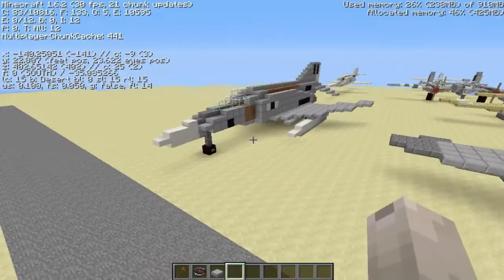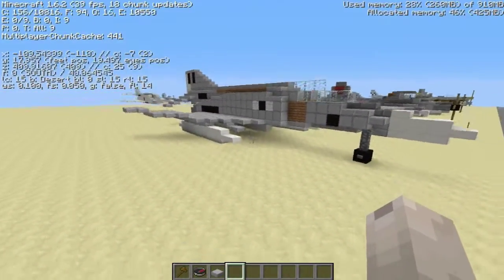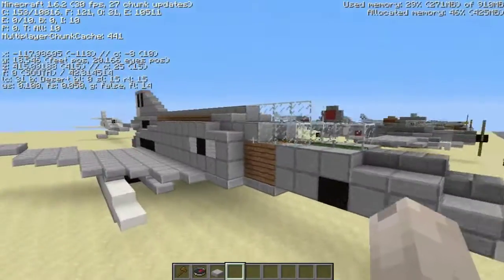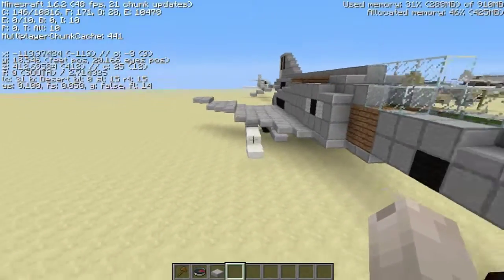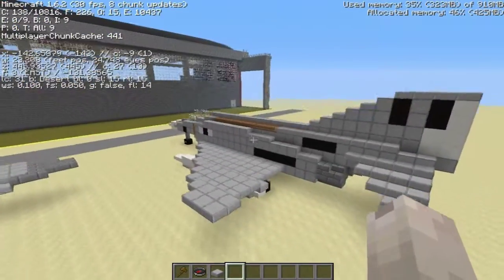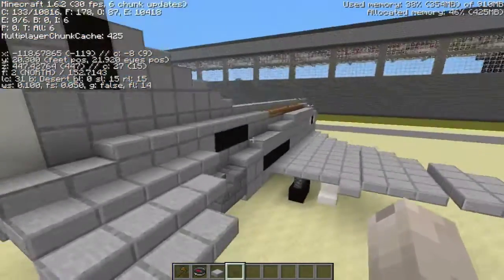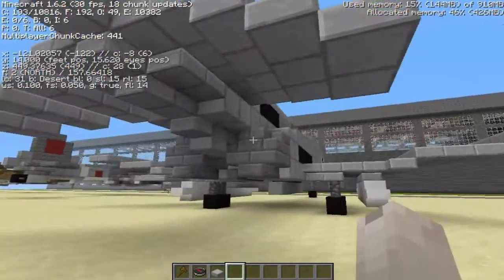Right here we have the F4 Phantom, which a lot of you have been requesting. When I first started it I wasn't really liking how it turned out because I started with the nose and worked my way back, but once I got the wings on and everything it really turned out nice and I'm impressed by how good it looks. It has the engines and everything — it's actually a huge fighter. I didn't realize that when I was building it, but I've seen one in person and yeah, they're pretty big.